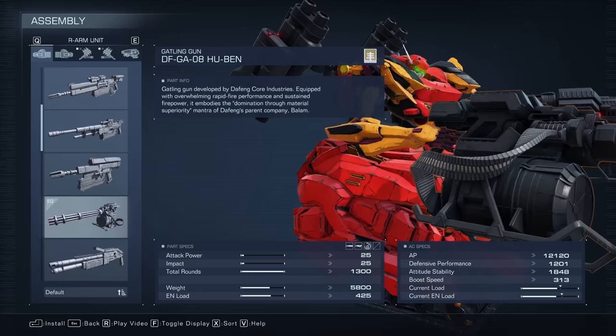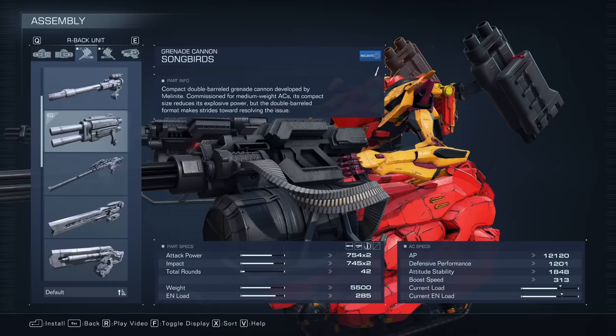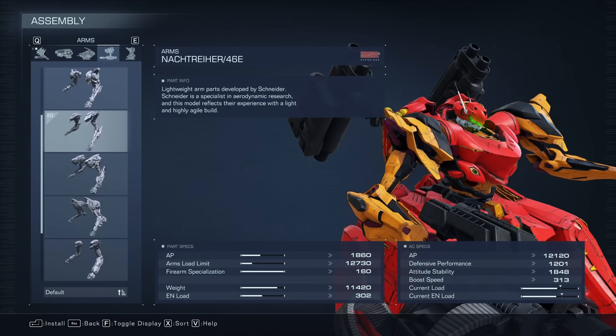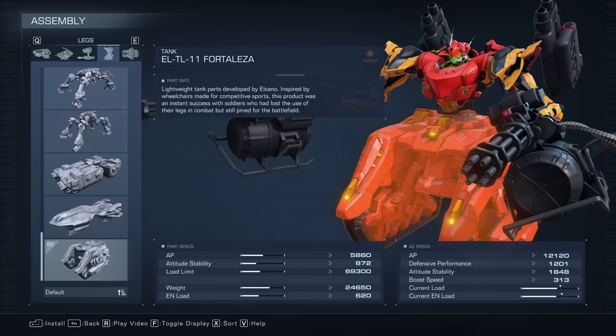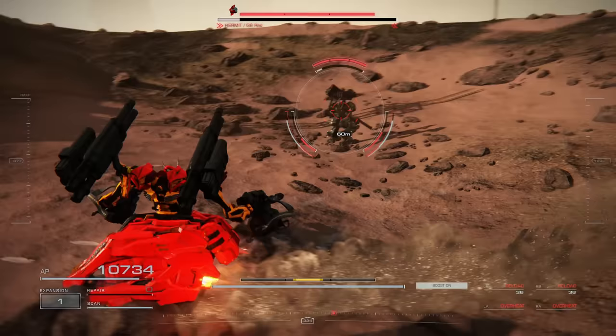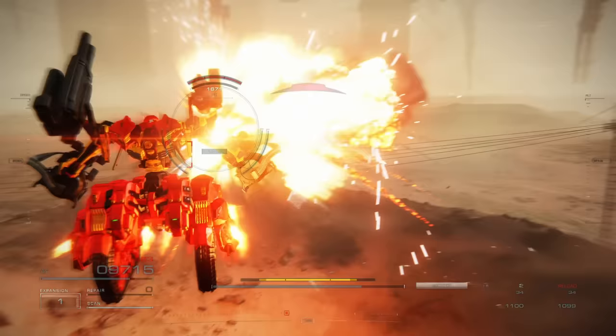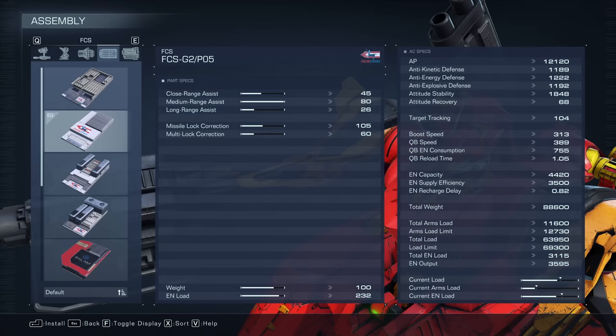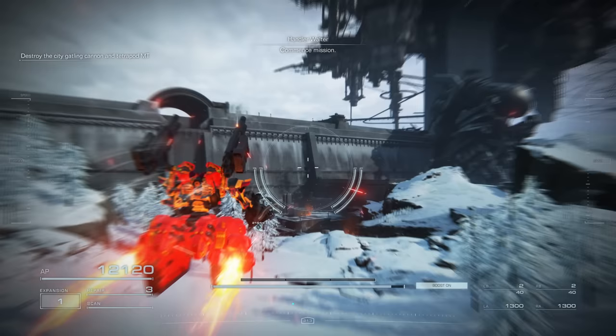It's based around dual Hu-Ben Gatling guns, dual Songbird grenade launchers, a VP-44D head for that stagger resistance, a Mined Alpha core, Nachträger arms for that perfect gun tracking, and Fortalezza legs for those mega-fast Paralympics vibes. FCS G2-PO5 gives us strong medium range performance, which is where we'll be doing the majority of our combat. The Sandtide generator gives us the largest energy capacity in the game, allowing us to cruise all over the map.